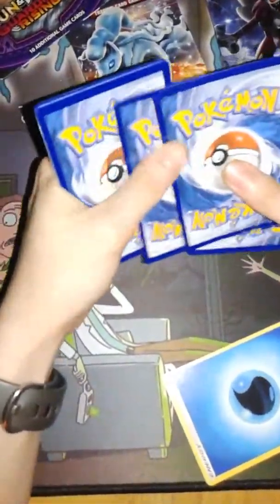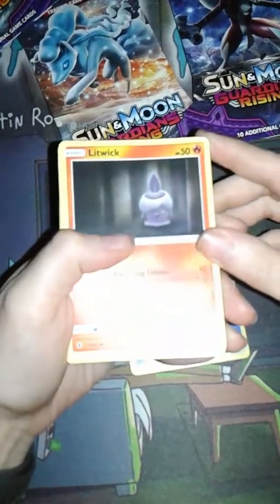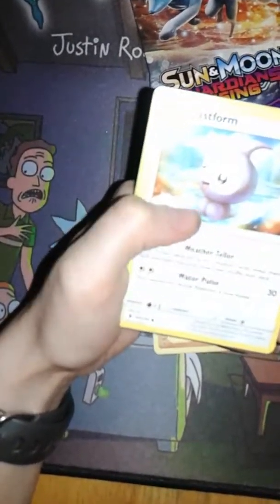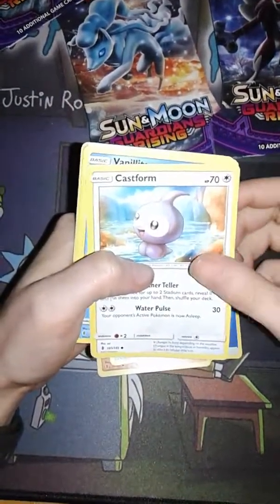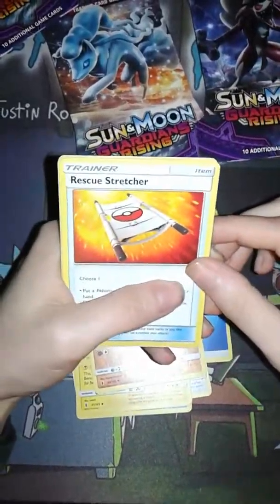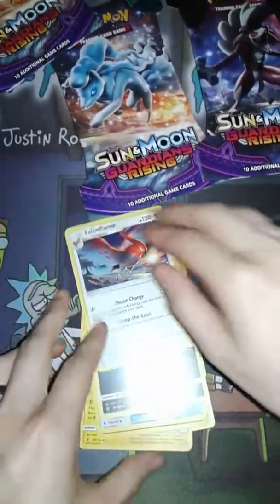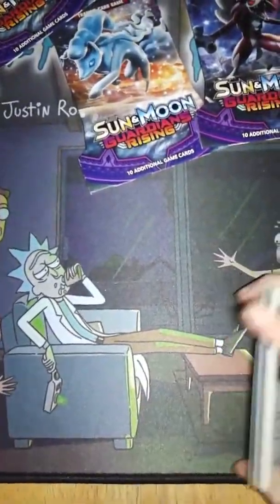Water Energy. I've got Litwick, a lot of glare. Pancham. Snorunt. Castform — I'm trying to get rid of the glare. Vanillite. Alolan Graveler — that's cool. Sudowoodo, I always like that Pokémon. Rescue Stretcher. A Reverse Holo Murkrow. And a Talonflame. I don't have any of these cards so I can't be too upset, until I get multiples of them — then I can start getting upset.